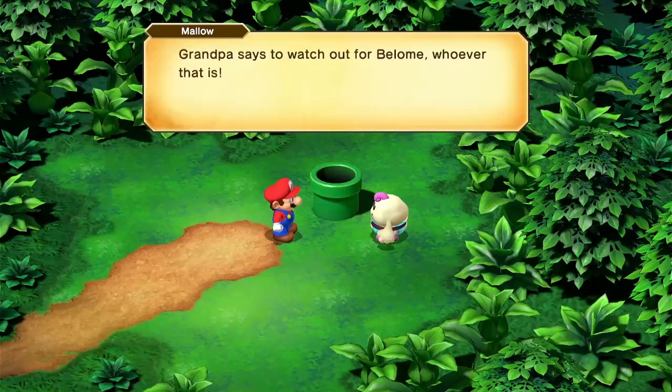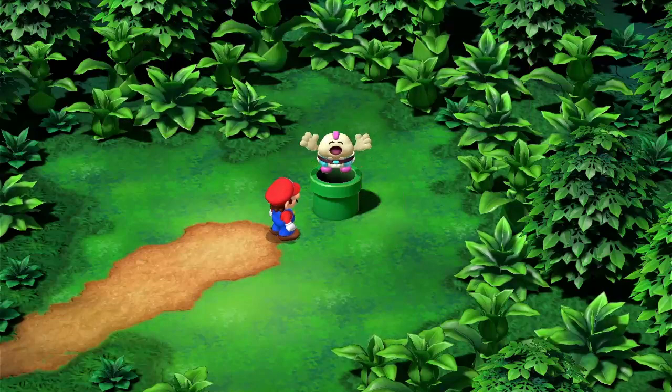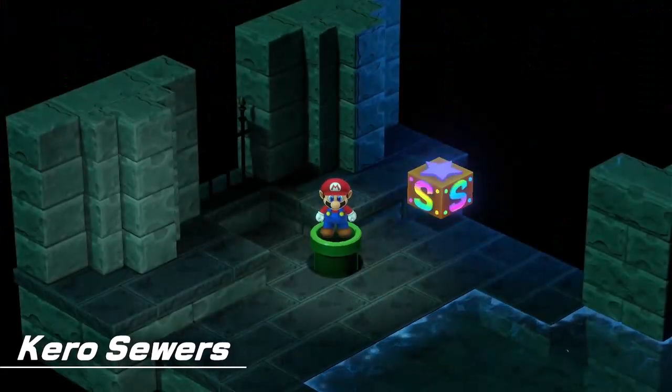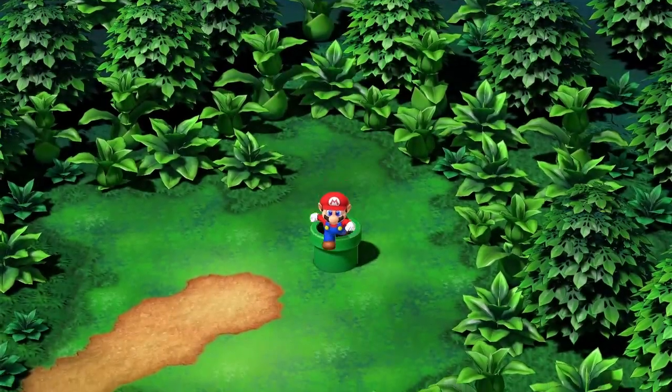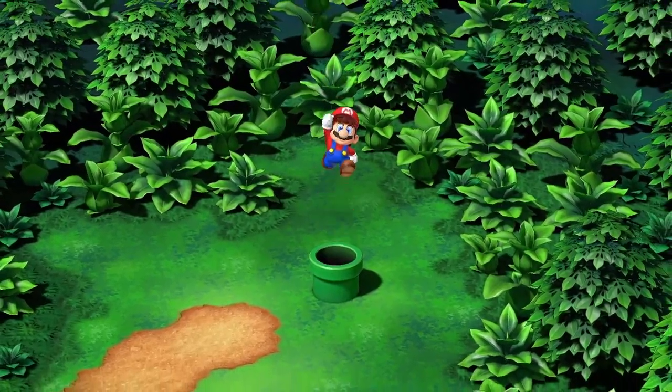This is the entrance. Grandpa says to watch out for Belome, whoever that is. It's probably a little dark down there so keep alert. Press A to enter. To be fair, pressing down to enter still works, I just press down — but it's not very intuitive, the way you do the press-down to enter.